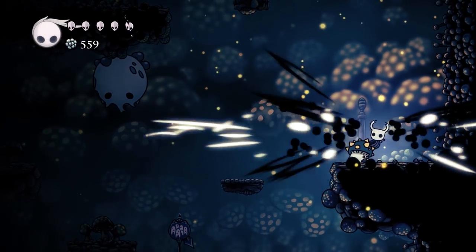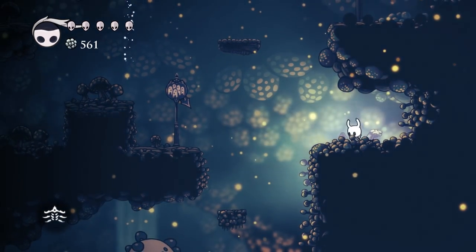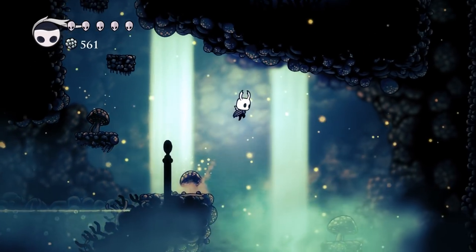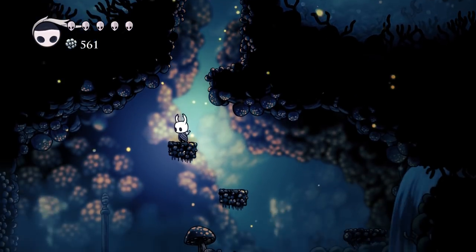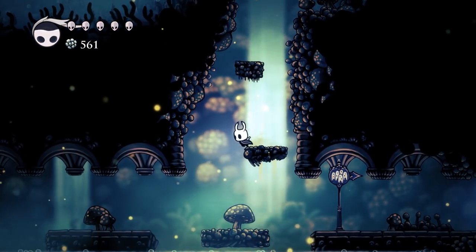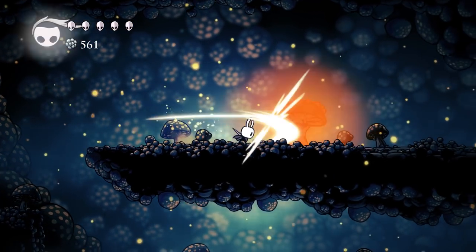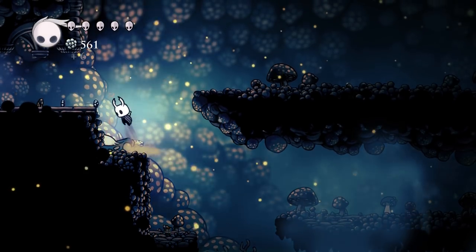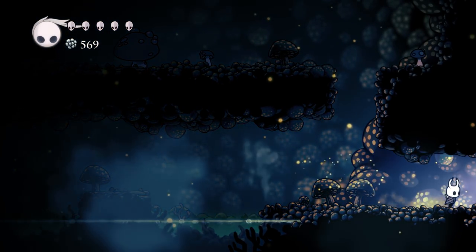Going to make our way back down now and hopefully get a little bit of Geo on the way. Fragile Strength, which is a damage upgrade, is 600 Geo, and it's the main one that I actually would like from Leg Eater, since I don't plan on doing a whole lot of dying — sure, it's going to happen eventually, but probably not until late game. Although I've cut it close a few times. This game is harder to LP than I expected it would be, especially with keeping a mental map going, even with the presence of the map — I'm trying not to spend all of my time checking it repeatedly. Also, some of these late game areas and bosses are going to get real savage, especially while talking.